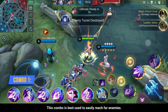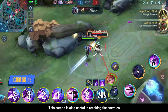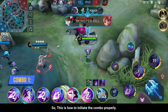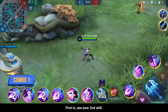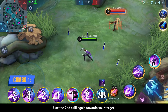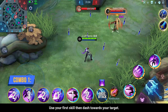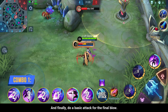This combo is best used to easily reach far enemies and is also useful for reaching backline enemies such as marksmen and mages. Here is how to initiate the combo: First, use your 2nd skill. Then use your ultimate skill near your main target. Use the 2nd skill again towards your target, then use your 1st skill and dash towards your target. Recall your daggers immediately, and finally do a basic attack for the final blow.